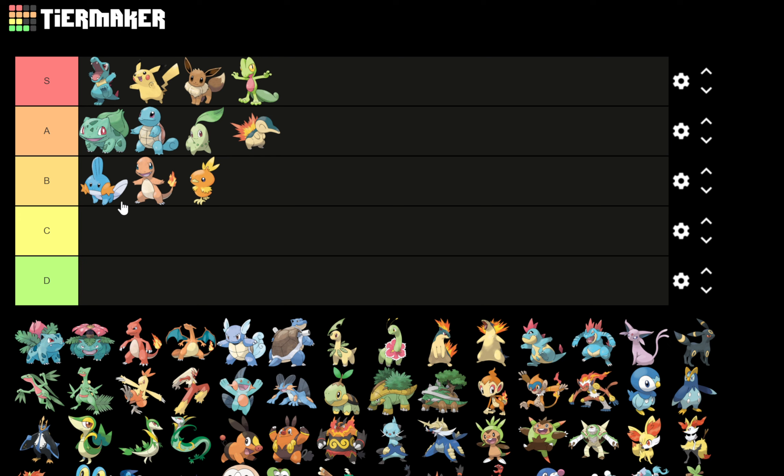That's Gens 1 through 3 and I don't have a single thing less than a B — quite impressive for the first three generations. Going on to Gen 4, this is where I take a turn. Turtwig is a C for me.